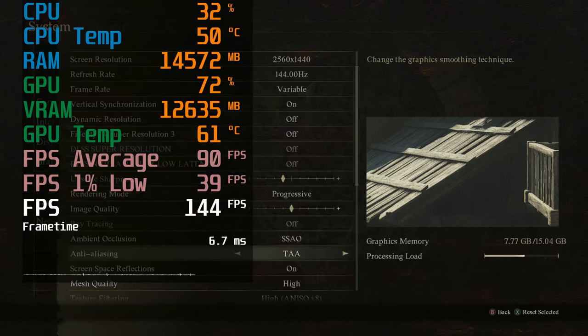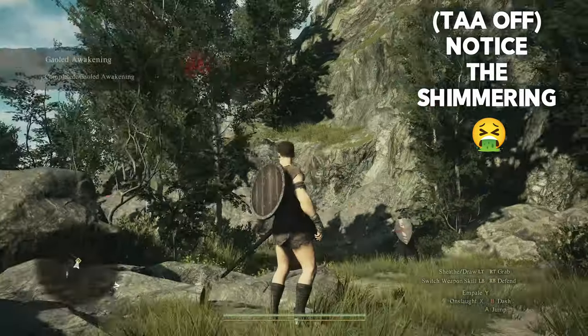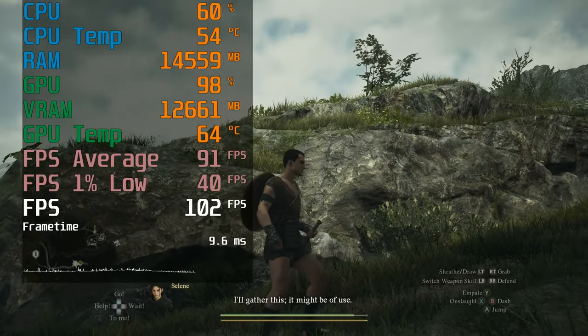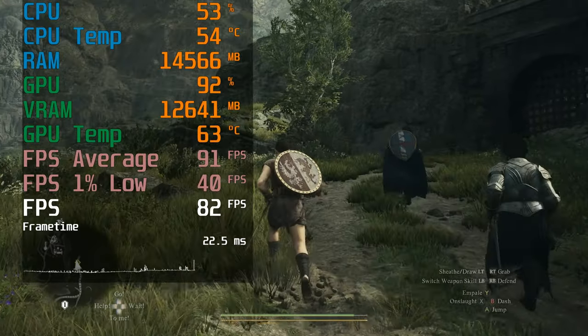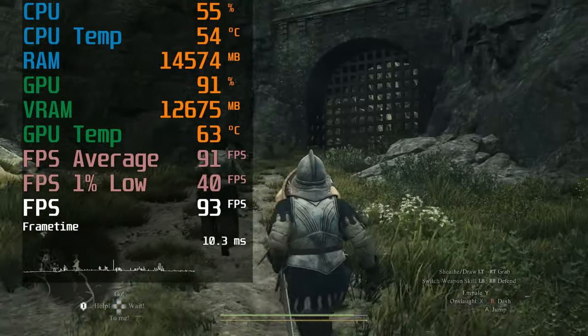Set the rendering mode to progressive and turn on TAA. Unfortunately, this is one of those games that was obviously made with TAA in mind, so it looks quite ugly without it. You'll get a bit of ghosting as expected with TAA, but it's not so noticeable as to be distracting. With these settings, you can expect frame rates consistently above 70 and often even above 100 in some areas.